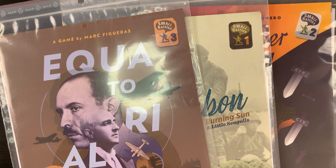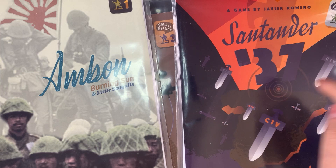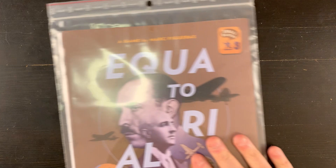Hi guys, welcome to the channel. Today we're gonna cover the third game in the small battle series from Snafu, Equatorial Clash. If you're interested in the unboxings of these two games, Ambon and Santander 37, there'll be links in the description. Now let's dig into this puppy.